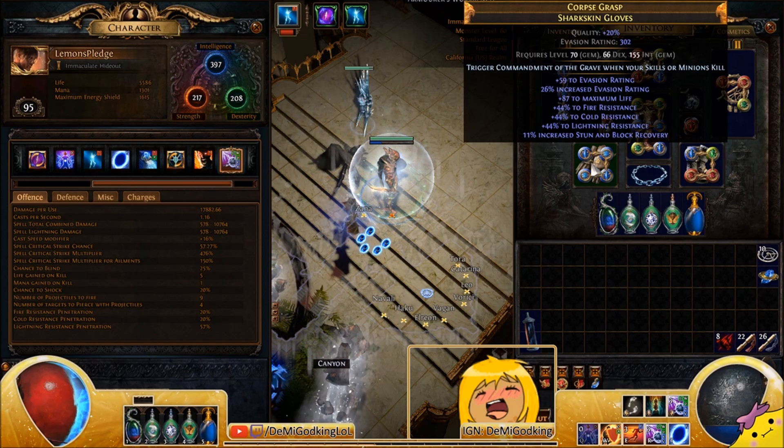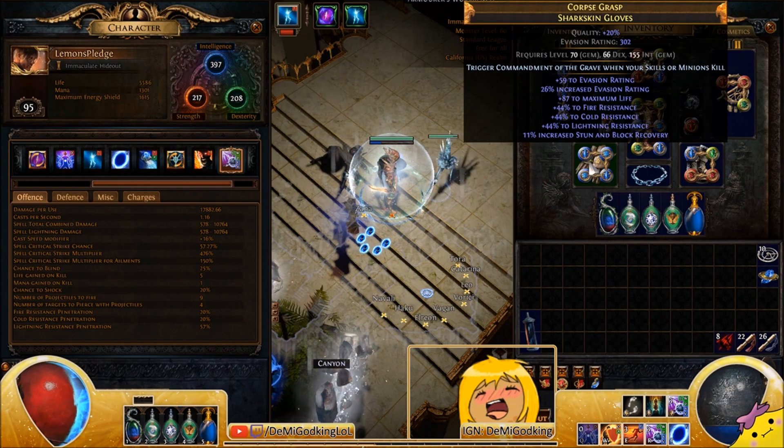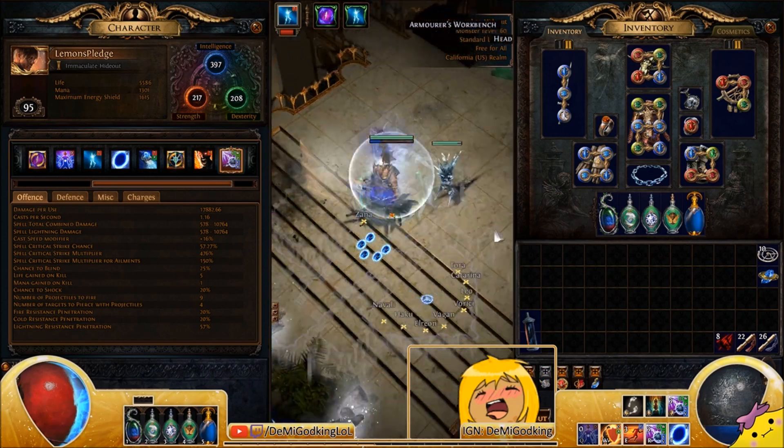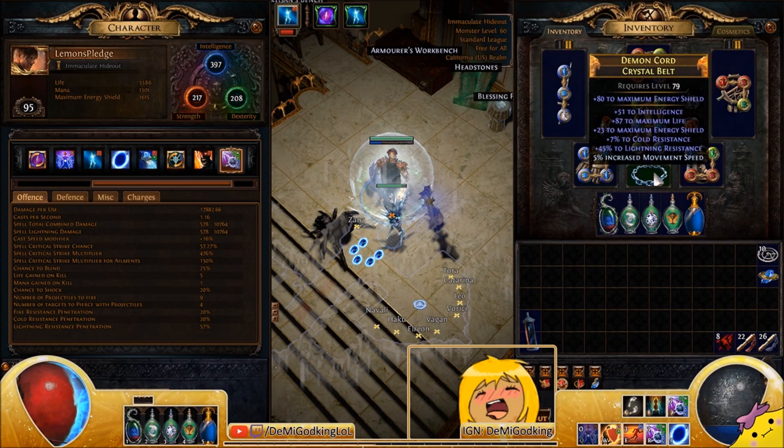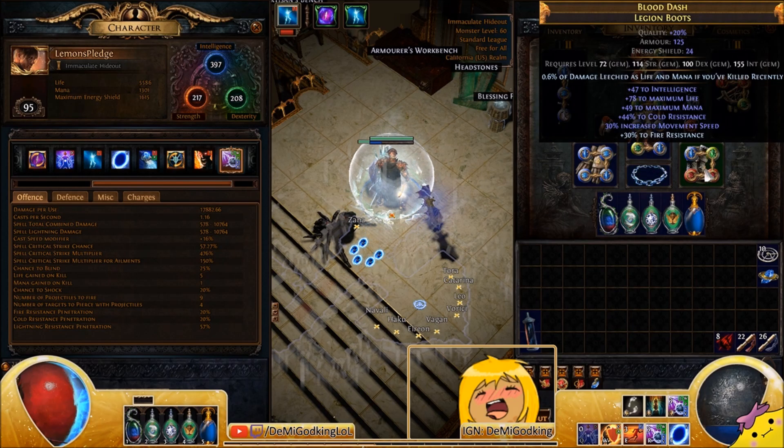For gloves, you want life and resistances. If you can get some attack speed that's great for shield charge — you could use Insanity essence for more shield charge attack speed if you want. For the belt, ideally a crystal belt or leather belt for the additional life pool, plus life, resistances, and stats. If you can get penetration from a Hysteria essence that's great but definitely not needed.